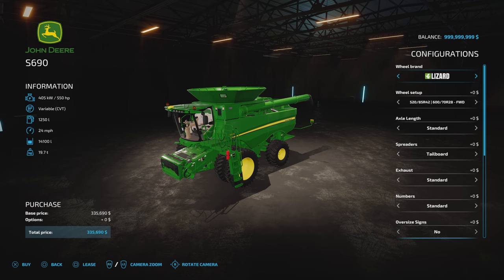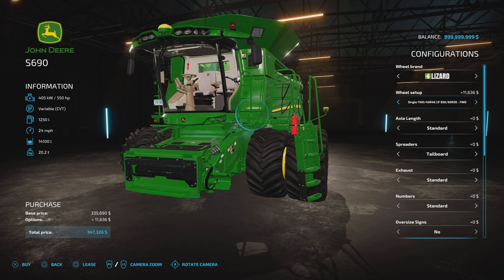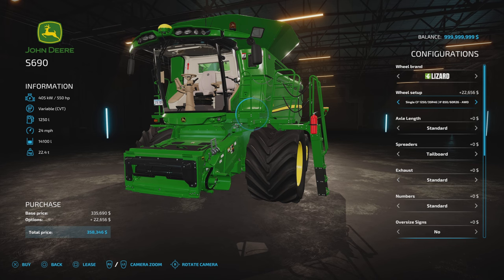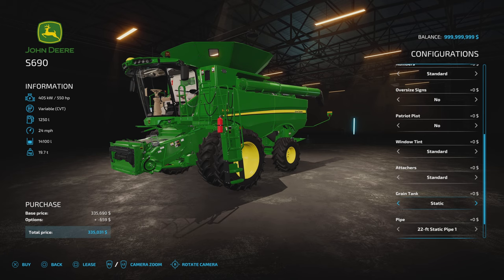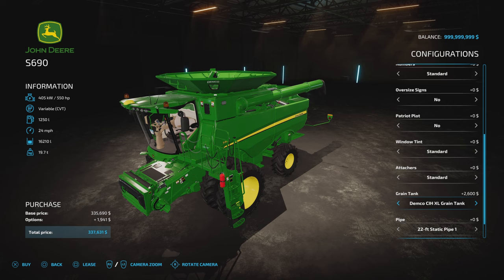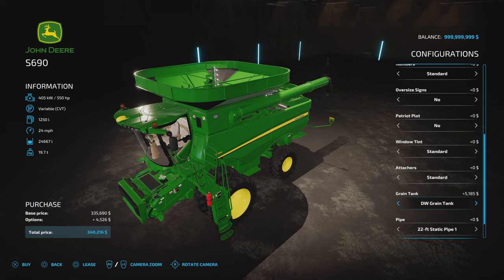The final combine, the S690: same broad options, lots of doubles options — 800s, 900s, 1100s. All other options remain the same. Grain tank: 14,100 standard, without tarp, with tarp, then 17,623, 14,100 foldable, 16,210 XL, 19,733 tip-up, and then the Monster DW grain tank at 24,667 litres — which only the very largest model has. Then back to static. All other options the same.